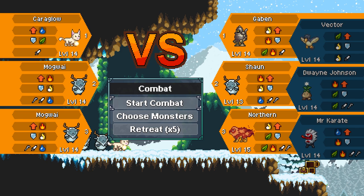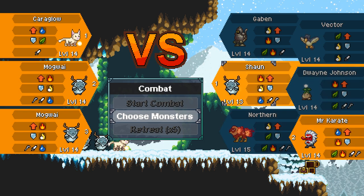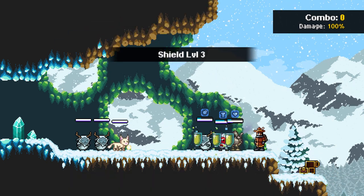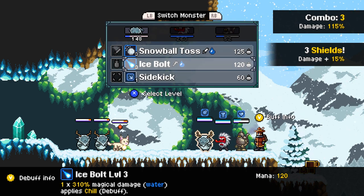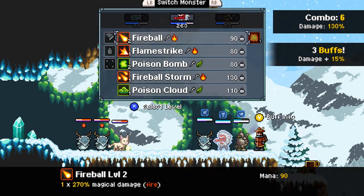What do you got? Weak against fire — two of them weak against fire, one of them weak against water. Sean, Mr. K, and then Gaben — Gaben for his big D, he's got the biggest D. Gave us all some D. A snowball toss isn't that strong, so let's start with a sidekick.